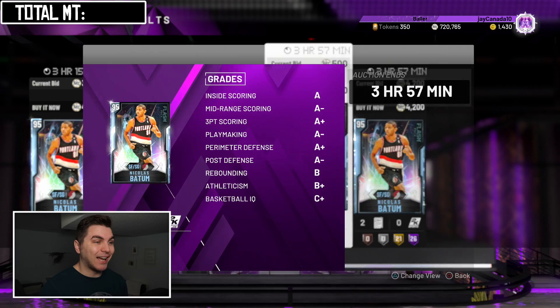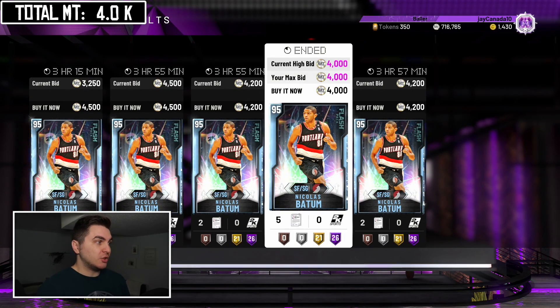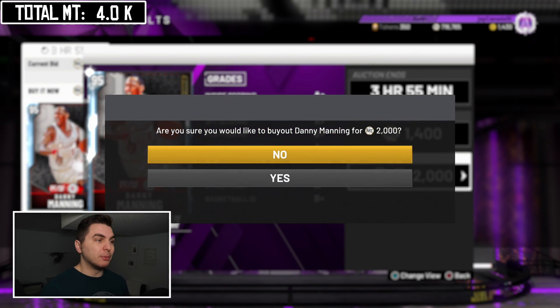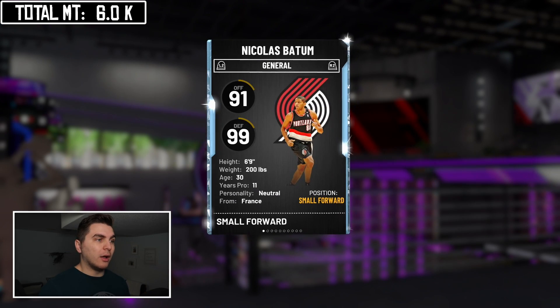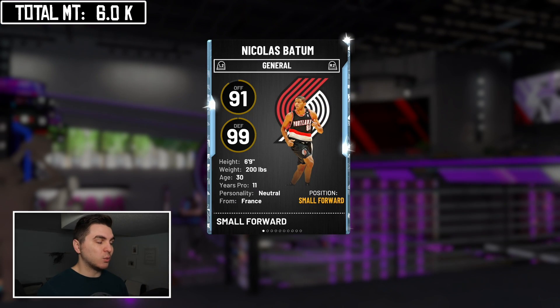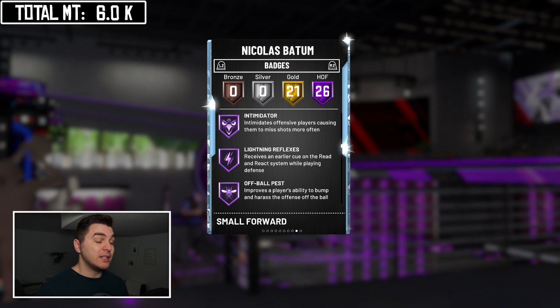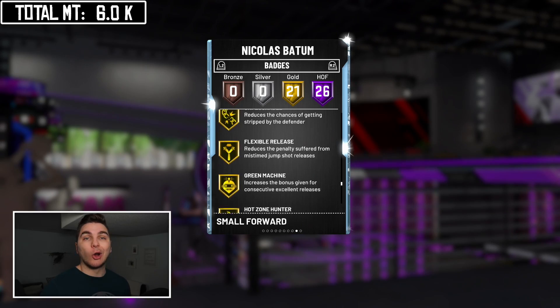The first weapon for our team is diamond Nicholas Batum, selling for 4k — I've even seen him cheaper on some days. The second option that inspired this video: Batum and Danny Manning for 2k MT. That is unbelievable. Nick Batum is shooting guard eligible and six-foot-nine — that is barely a thing in this game, let alone on a diamond card. He's got 26 Hall of Fame badges including HOF Clamps, Intimidator, and gold Range Extender, with a great green window on his jumper.